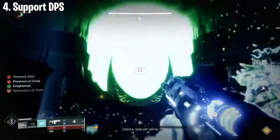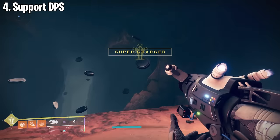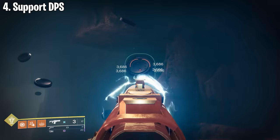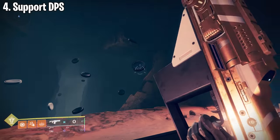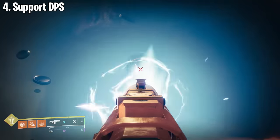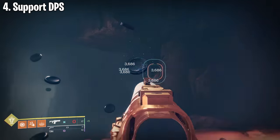Another popular support DPS role involves the Tractor Cannon. If you've been assigned that role, pair it with a fusion rifle to do more damage. The Loaded Question is a great option with Overflow and Controlled Burst. To start the DPS phase, debuff the boss with the Tractor Cannon, then switch to your fusion rifle and unload all shots until you need to reload. The Tractor Cannon debuff lasts long enough for you to unload your fusion rifle, reload, then switch back to re-apply the debuff. By switching to the fusion rifle between Tractor debuffs you add meaningful damage to the team, even if you won't match teammates using rocket launchers.